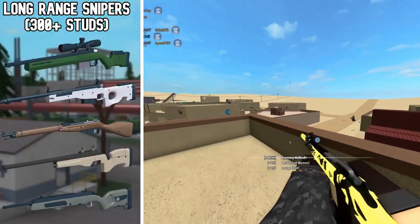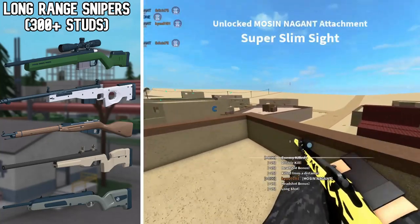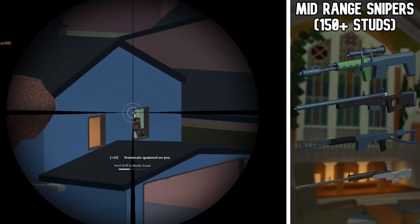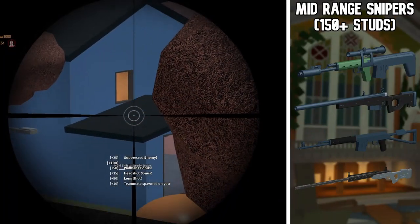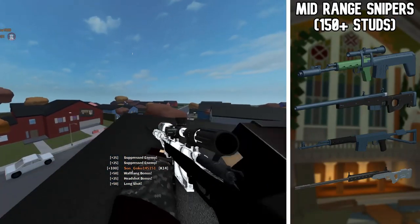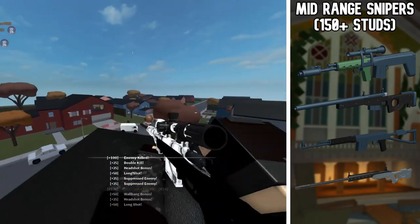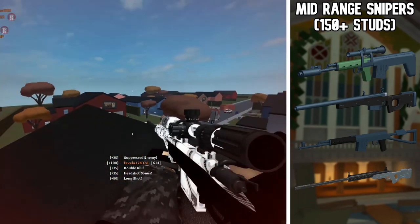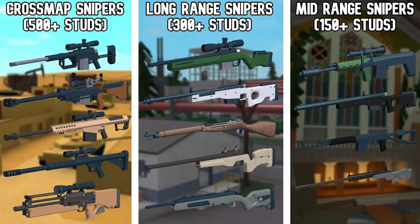Long-range snipers can't quite cross-map but work well at around 250–300 studs. Mid-range snipers are the ones you really don't want to use for ranges over 150 studs because they simply have too much drop or are hard to get solid results with at long range. Keep this chart in mind if you want to perform as optimally as possible, as some snipers may be more effective depending on map size.